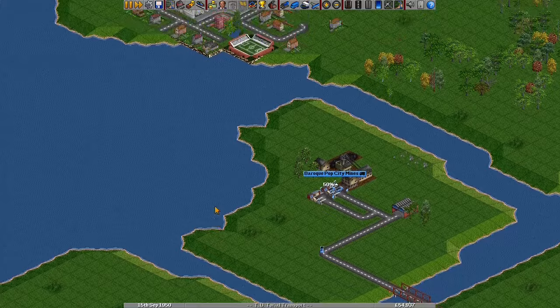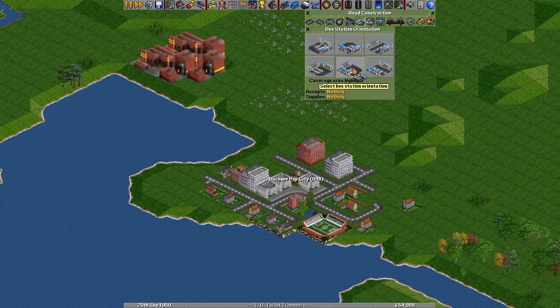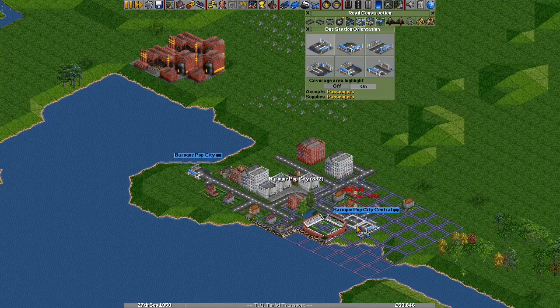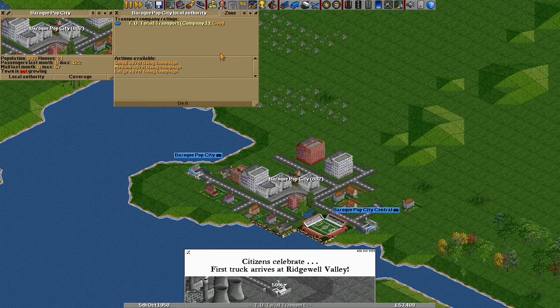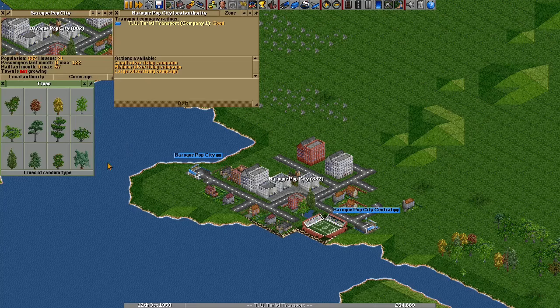Building a passenger network is much the same. You can build a bus service in a single town, between two or more different towns, or any combination. All you need to do is place your stops where there are enough houses to both accept and produce passengers. Sometimes you might want to demolish a house to get a station in just the right place, which the bomb tool is excellent for. Sometimes a town won't let you — this is because your local authority rating isn't high enough. Towns dislike it when you demolish trees and buildings or provide poor service, and they like it when you provide a frequent transport service or plant trees.